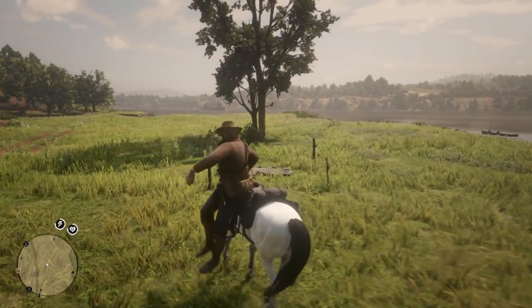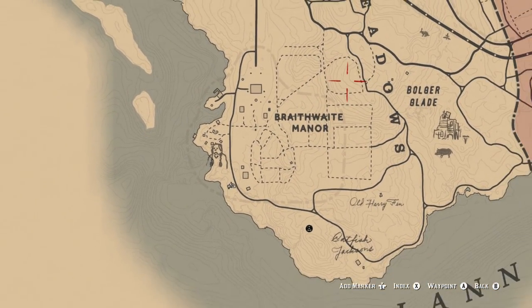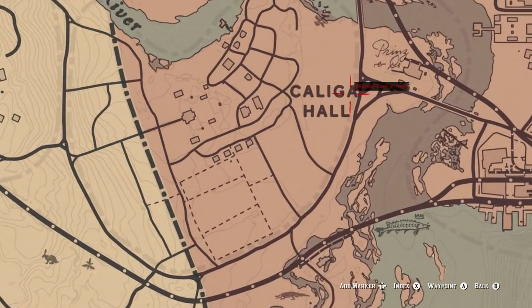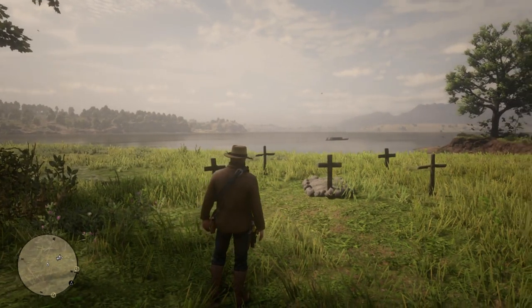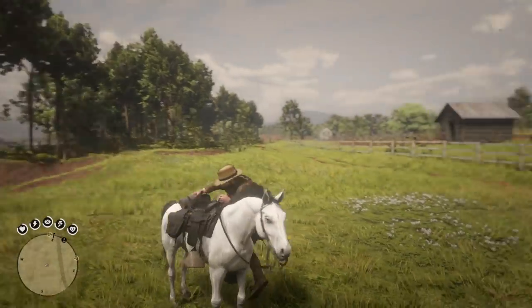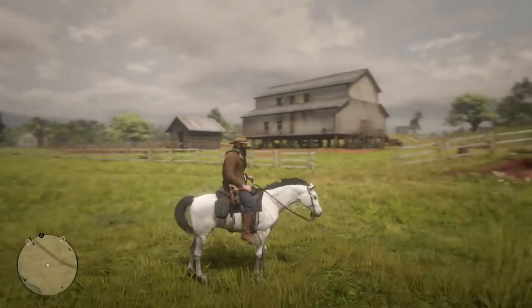I've been searching throughout all of Red Dead Redemption 2 looking for three stick crosses in a row just like at the bottom of the mural. I found groups of two, groups of four. There are three at Calumet Hall but there are two more right next to it, and then at Breakaway Manor there are three in a row but two more directly behind it. So nothing exactly like the crosses in the mural. It could be the rock carvings, it could be other unmarked graves, but it's definitely one of the biggest mysteries in all of Red Dead Redemption 2.